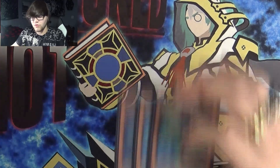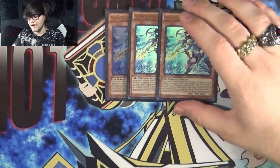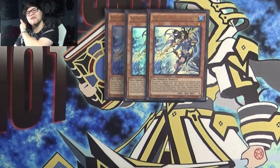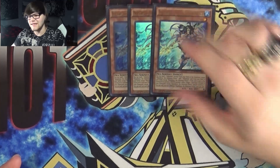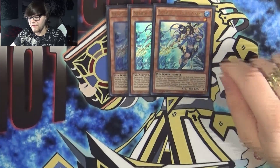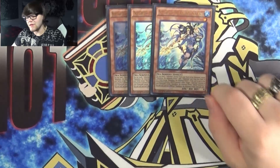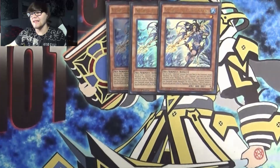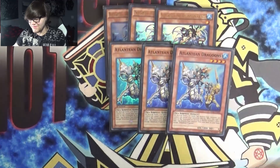So the first card that we're going to be playing is, of course, Neptibus the Atlantean Prince. This is one of the most important cards in the deck. As cost, he sends an Atlantean to the graveyard and then searches an Atlantean monster, and it can be the same name. And then if he is sent to the graveyard to activate a water monster effect, you can special summon one Atlantean except Neptibus from the graveyard. So basically what you do is you send Dragoons and add Dragoons, and that allows you to extend your combos and your plays.